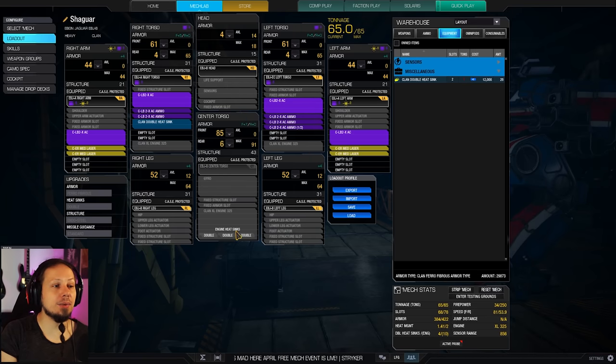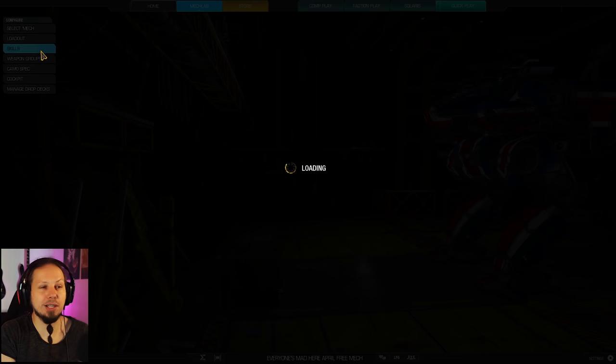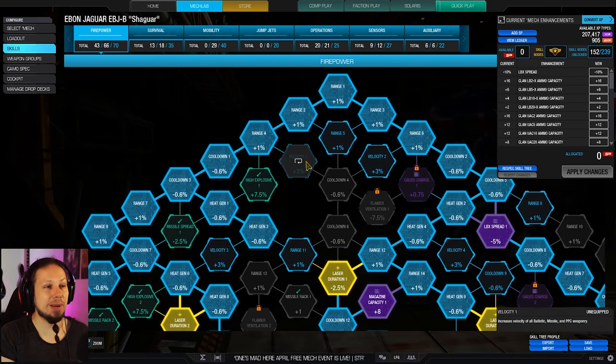What I do like about the Jaguar is that it's running a 325-rated engine for a 65-ton mech. It's beautiful, because we are running 81 kph. We have 3 extra double heatsinks, and it's just what you need. 81 on this mech is perfect — it's a very nice balance.